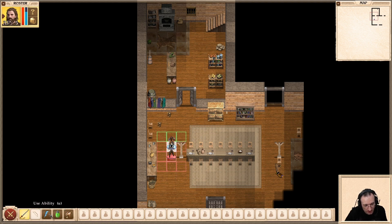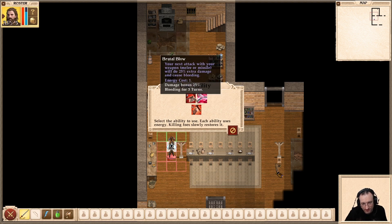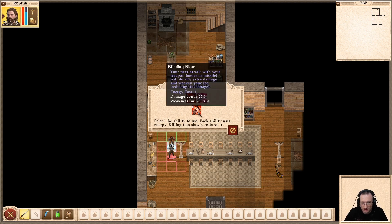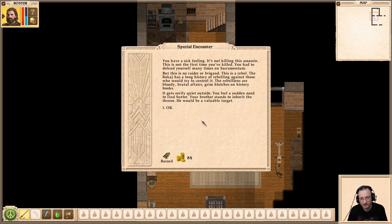All of the abilities use energy, and I think every killed enemy gives energy back, which is a nice thing. An issue of other Spiderweb games — like Geneforge — is that you need to return to town after every fight, which is extremely annoying. In this case you can just continue fighting if you didn't do too badly. You have a sick feeling about killing this assassin — this is no raider or brigand, this is a Rokash rebel.